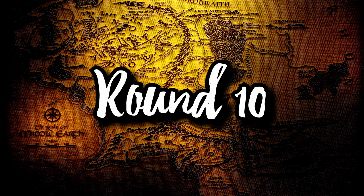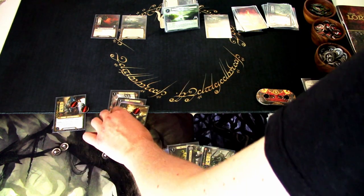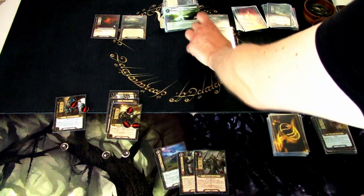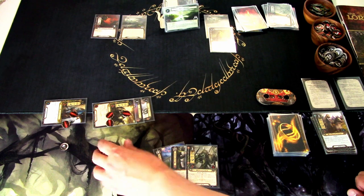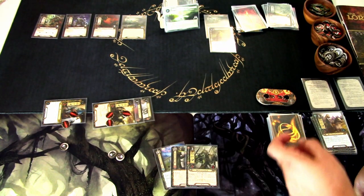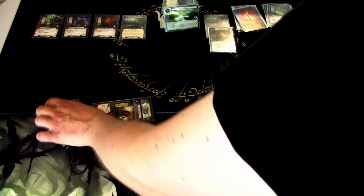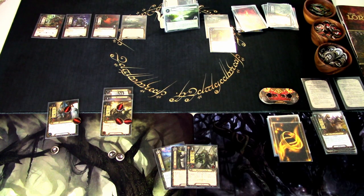Round ten: we draw a Westfold Lancer. We gain some resources but still not a lot to play. I play the Ancient Mathon onto a location. We quest with both heroes and draw two encounter cards — another Hill Troll and Dol Guldur Orcs. We have six threat against four, so we advance the threat dial by two, and we skip the encounter phase. We ready up but are stuck with the Hill Troll in the staging area. We add one threat — now at 42. That is that round.